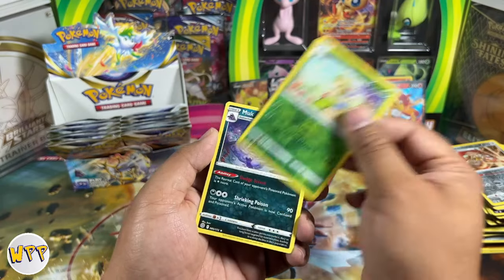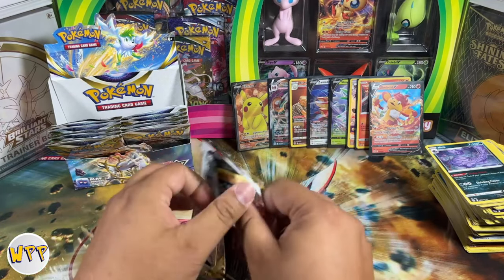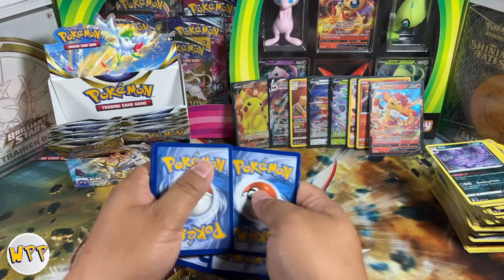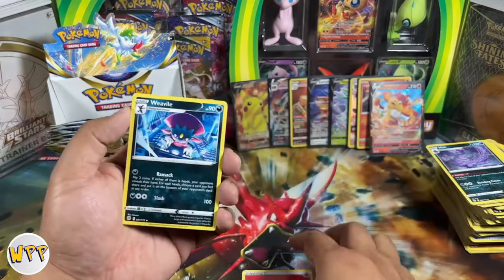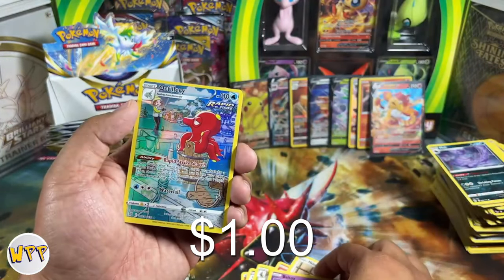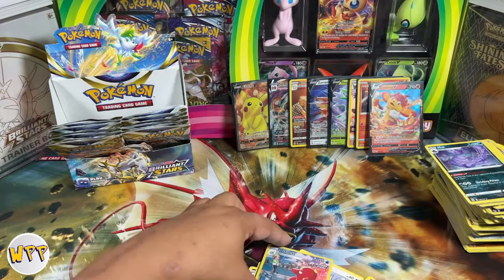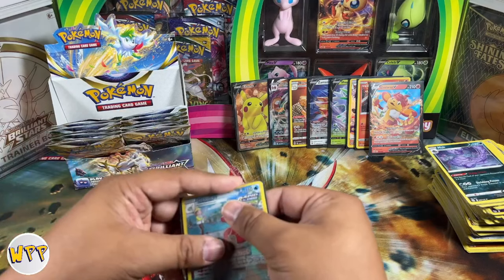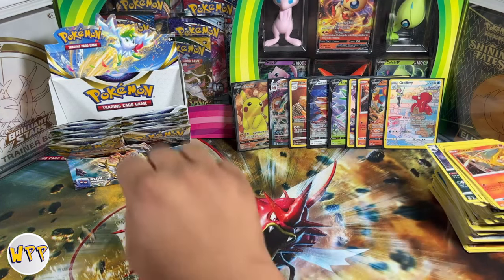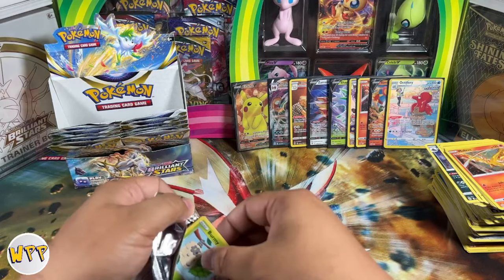Reverse holo Breloom and a non-holo rare Muk. I think we're about halfway through here, which means I need to speed it up a little bit. Maybe for the rest of the packs we don't do the card trick and just go through them. Beldum, artillery trainer gallery — nice! And another Moltres. That's the second Moltres we have. No secret rares yet, none of the Eevee evolutions. But we're going to keep going.